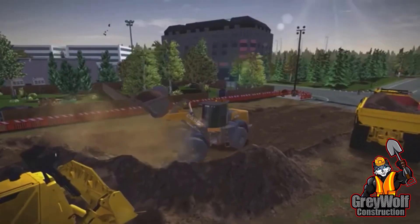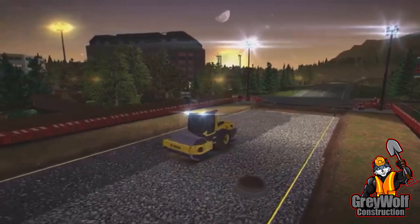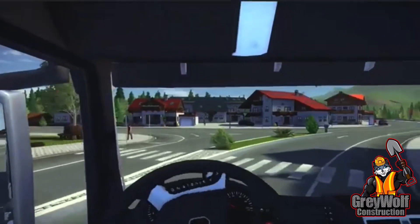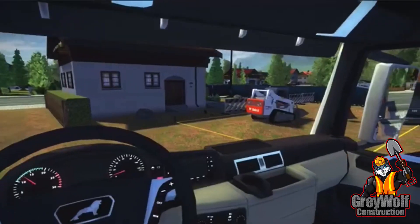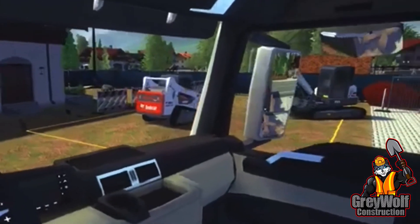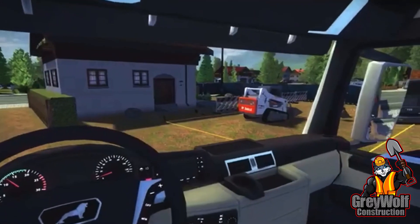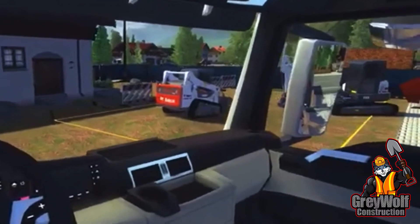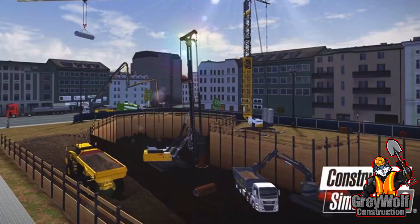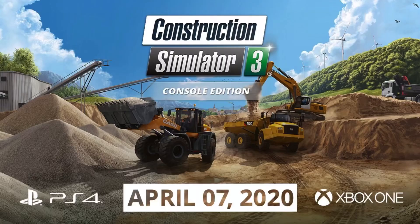In the clip, we have the MAN truck driving up towards the site, and if you notice during the cab view, there is something in the mirrors — yes, the mirrors! If you look closely, these clips are actually active and usable. This isn't just something done for the advertisement — these are functioning mirrors on the vehicles in the game, which is an exciting new development for Construction Simulator 3. You can download your copy on April 7 digitally from the PS4 Store or the Xbox One Microsoft Store.